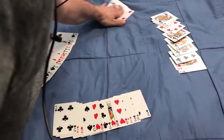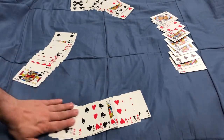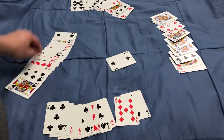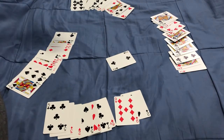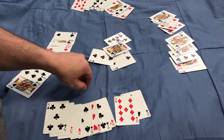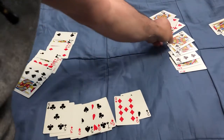Whoever has the two of clubs leads first. The next person has to follow suit — let's say they play the four, or they can get rid of the three. Everyone follows suit, and the person who played the highest card wins and gets to lead now.